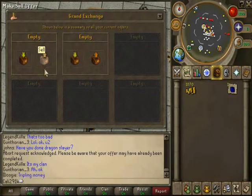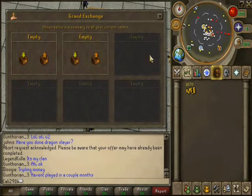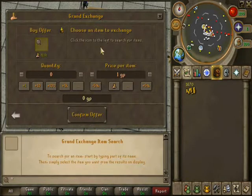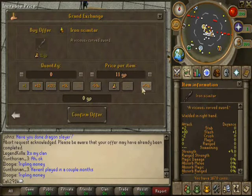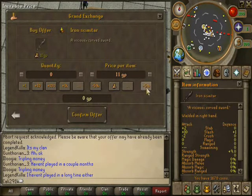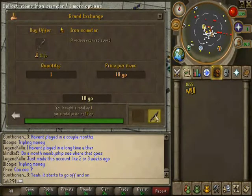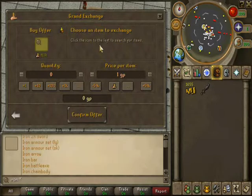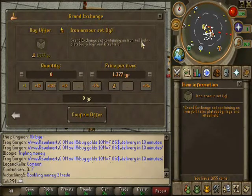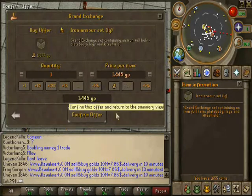We're just trying to make some quick money to buy some iron stuff. Hit buy and start typing — I know we're going to need an iron scimitar, just call it a scimmy. Hit the plus a couple times when buying, and you really only need one since you'll sell it later when you get higher levels. You can also buy an iron armor set — LG is legs, SK is skirt. Click the one you want; it has a full helm, plate body, legs, and kite shield.